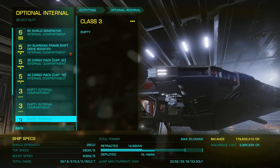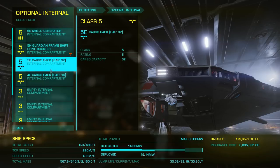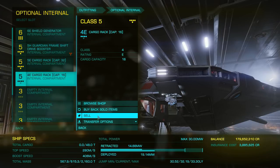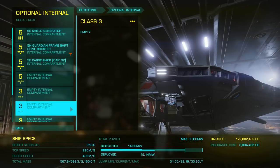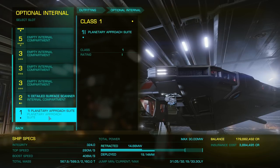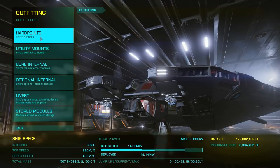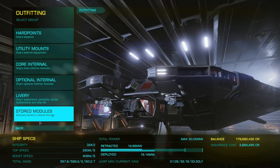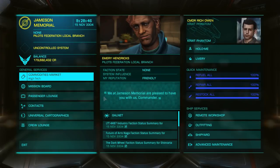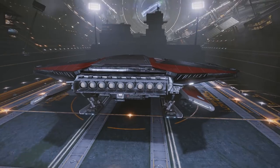So far with the FSD we're up to 33-and-change light years — that FSD booster has given us a huge boost. If we went through and D-rated everything, I reckon without any engineering but with an FSD booster you'd be knocking around 40 light years, which is not too shabby. Get yourself over to Felicity Farseer and you can see that knocking up to at least 60 light years, I would imagine.